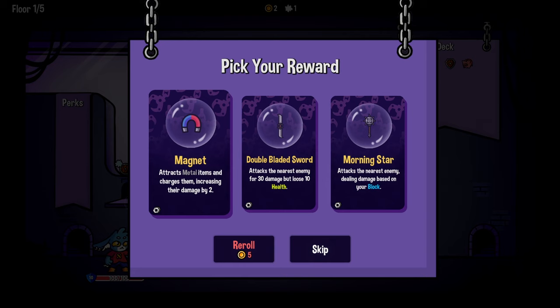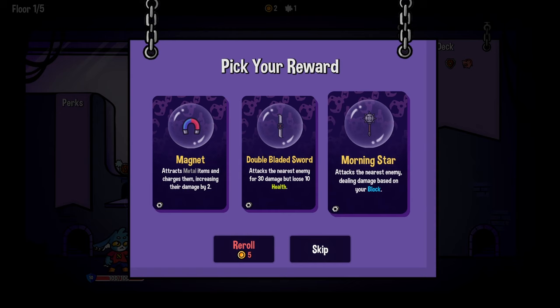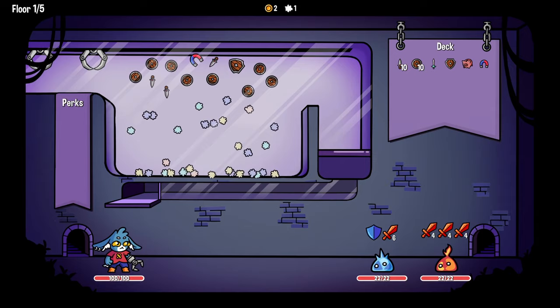Pick your reward. Magnet - attracts metal items and charges them, increasing their damage by two. Magnetism and more damage? A double-bladed sword attacks the nearest enemy for 30 damage, but you lose 10 health. And then a Morningstar attacks the nearest enemy, dealing damage based on your block - also very cool. But James is here and I feel like he'd never forgive me if I didn't take the magnet.